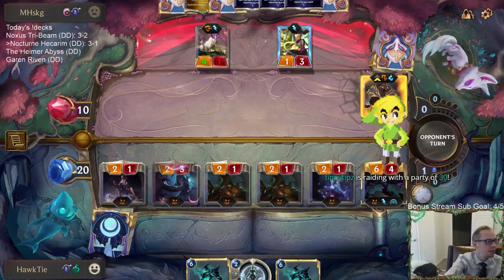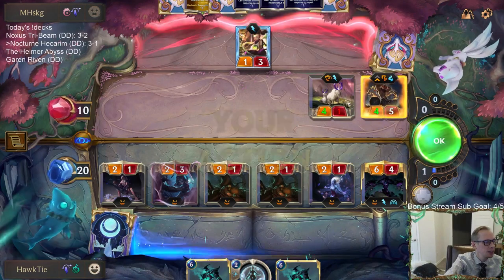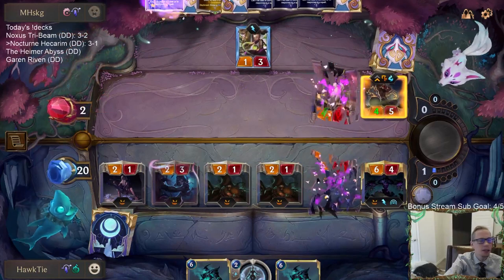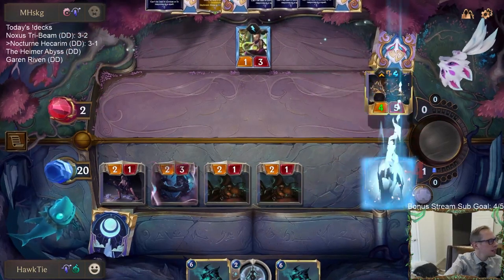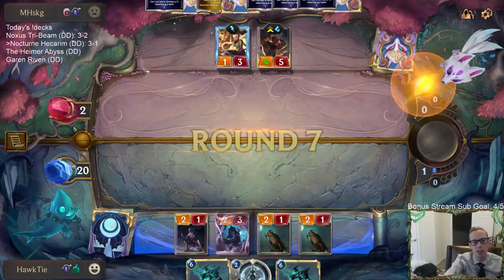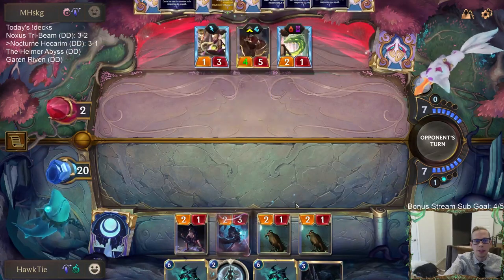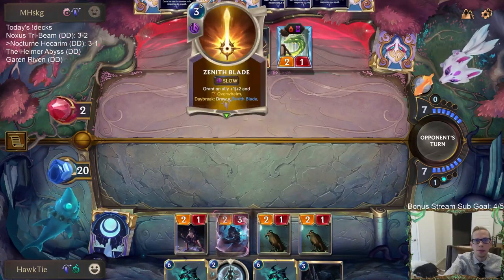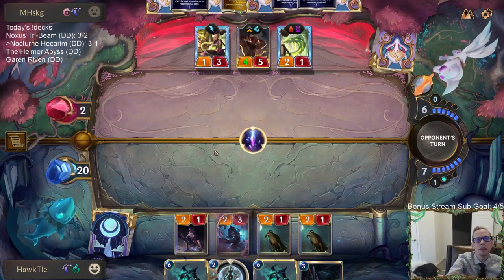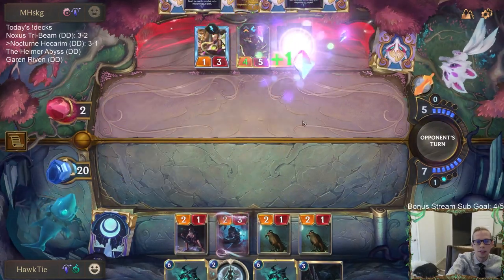Tippi Tips with the Raid! Welcome everybody from Tippi Tips' stream. Our Noxus Tri-Beam deck was pretty good to start with. We're now playing Nocturne Hecarim that's been going pretty good. This one will be a little close — can we get the last two points of damage in? They have Dragling. They had the Deny and needed to stay alive.